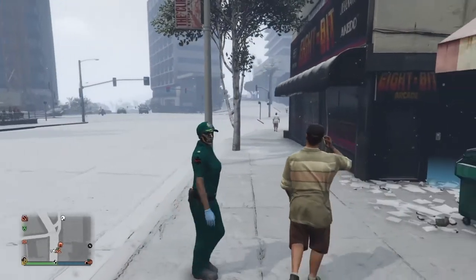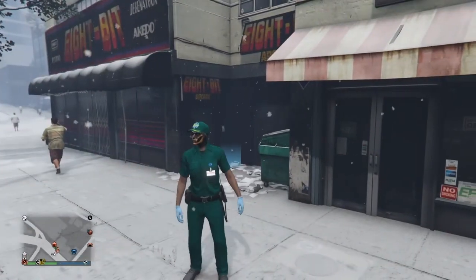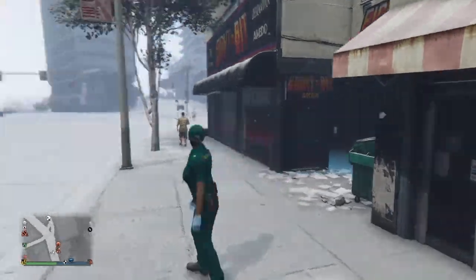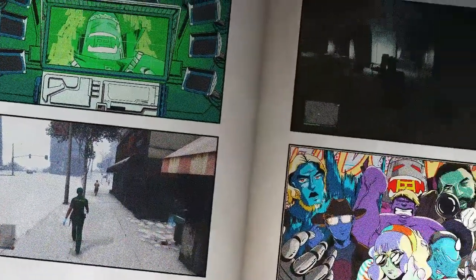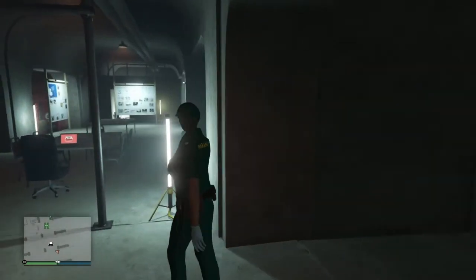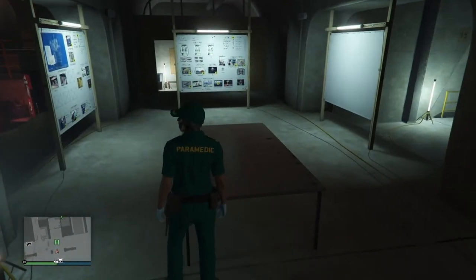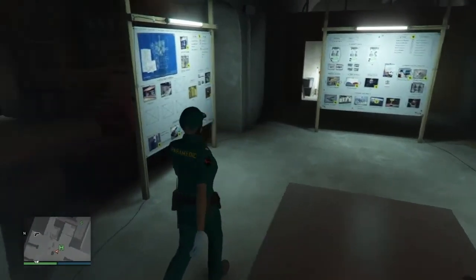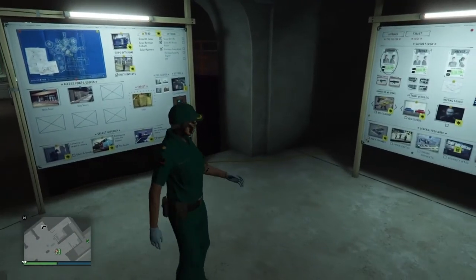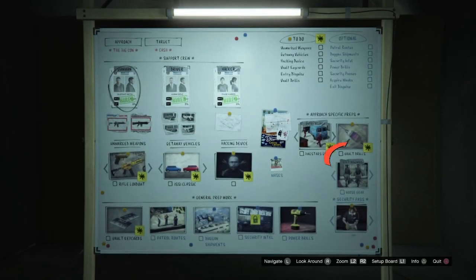The first thing we have to do is make our way to the arcade. Once there, enter it and go to the setup board. As you know, there's a blue duffel bag, red duffel bag, camo duffel bag, and multiple others you can get from these setups. The one I'm getting is the yellow duffel bag, and for that I did the Vault Drills setup.